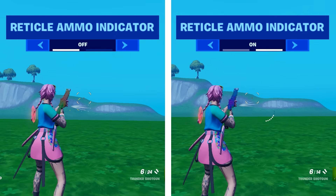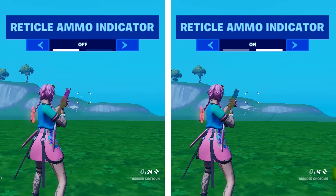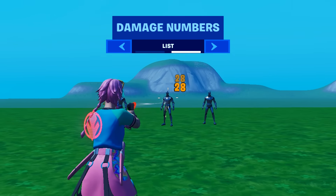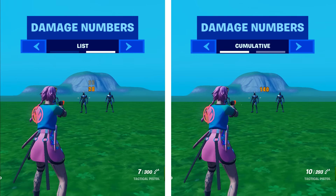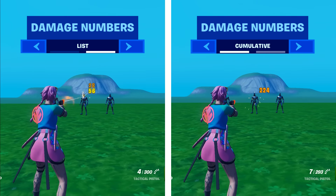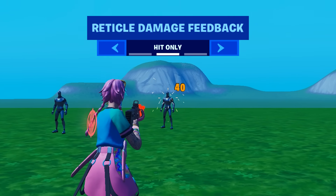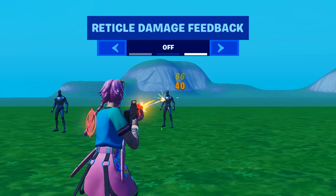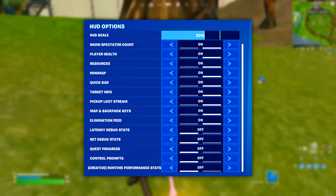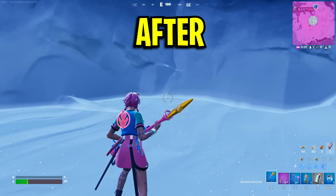Reticle ammo indicator adds a visual ammo counter; having it off shows none. Damage numbers: List manually shows the damage you deal, while Cumulative automatically adds it up. Reticle damage feedback adds icons showing the type of enemy hit; Only Hit Marker shows just a hit marker; Off shows no feedback. You can also use custom HUD options to go from a cluttered HUD to a super clean, non-distracting one.